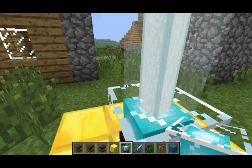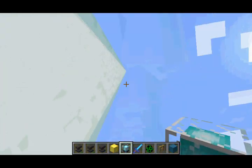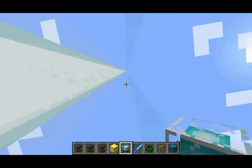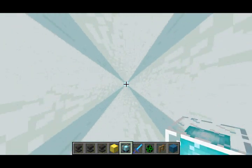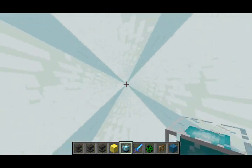The effects given off by the beacon block are apparently less intrusive on the screen now, but to be honest, I don't really see a change. And when you actually go inside the beam of light, it still looks as though you're being teleported through space or something.